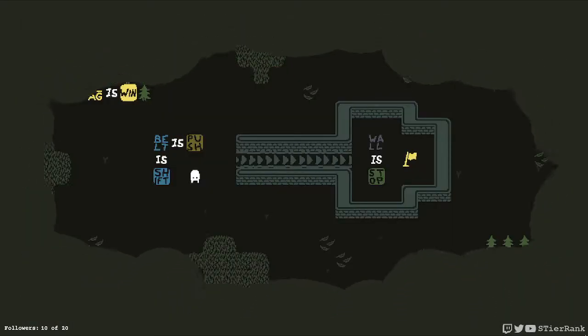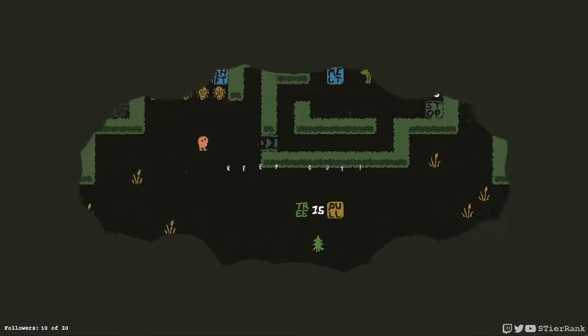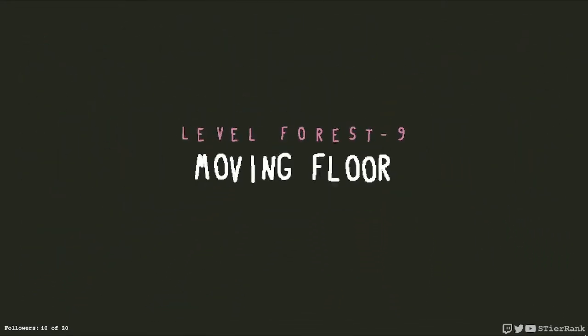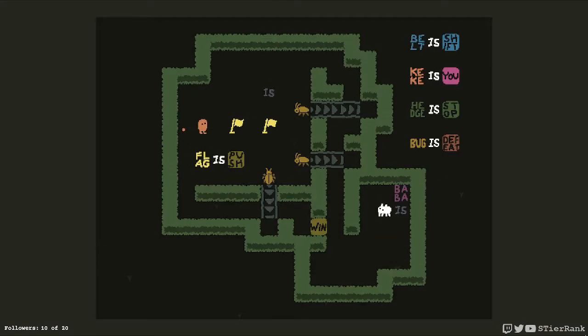Let's try out the other level — I have to ruminate on that one. Moving floor. Edge is stop. Bug is defeat. Flag is push. Belt is shift. KK is you. So we have a lot going on here. We don't have a win set up yet, and the bugs are a defeat. Let's run over here — I'll get trapped. Can't use either of these belts, at least not yet.